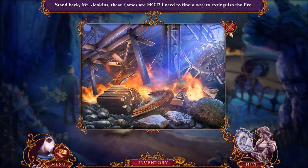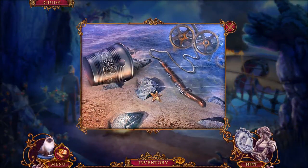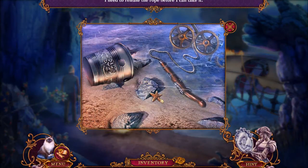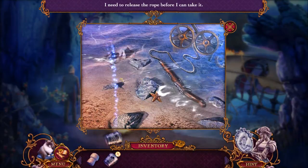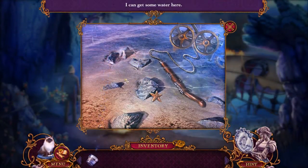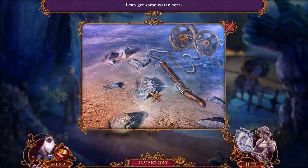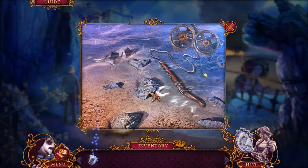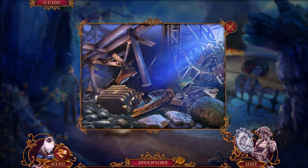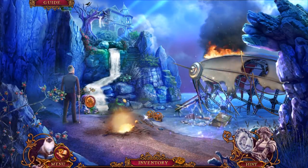Stand back, Mr. Jenkins — these flames are hot. I need to find a way to extinguish the fire. I need to release the rope before I can take it. Cork it up — all right, I need to get some water here, I'm gonna need a bucket. I love the water effect, it's gorgeous — look how clean it is. All right, let's start on the flames here. Oh, it's glitter — we'll get to that in a second.